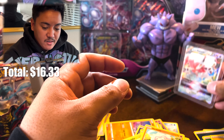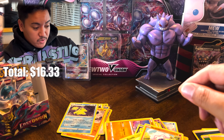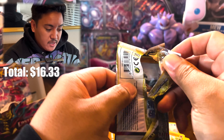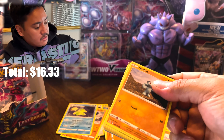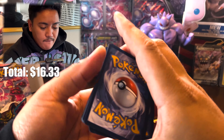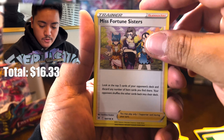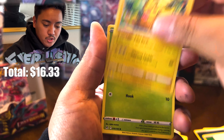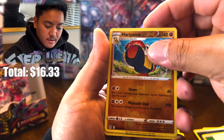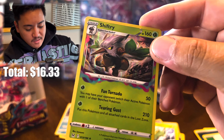Not bad — we got the Pikachu, Giratina, Zoroark V-Star, and the Galarian Perserker so far. With three packs left, no complaints — can we get three more hits? Pack ten: Gastrodon, Arcphone, Misfortune Sisters, Machop, Pikachu, Phantom, Sudowoodo, Hariyama reverse, and Shiftry holo rare — nice artwork on that one.